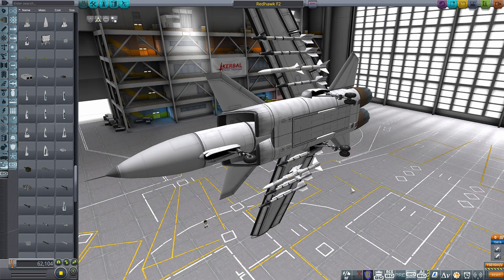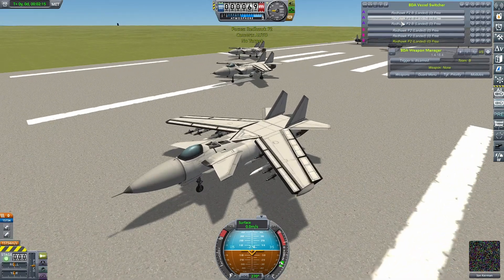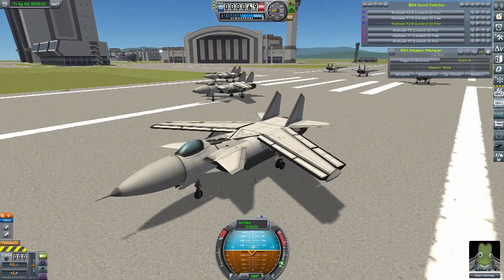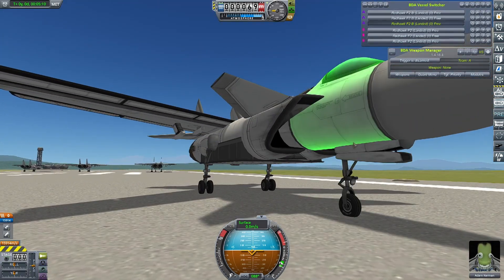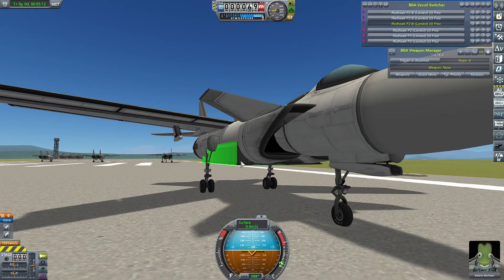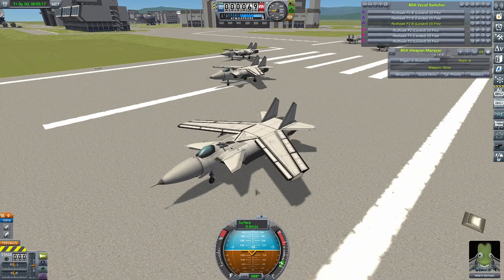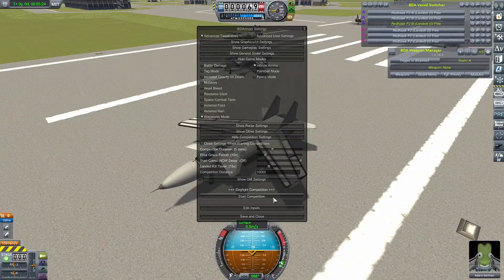The next logical step is to go and see this thing in combat. Nothing very imaginative — I've just got two sets of my Redhawks, one with the ordnance bays and one without. I've gone a bit overboard and stuck two of them on here with all of the missiles now in this thing, because I just really want to see how it performs. Looks aren't really everything.